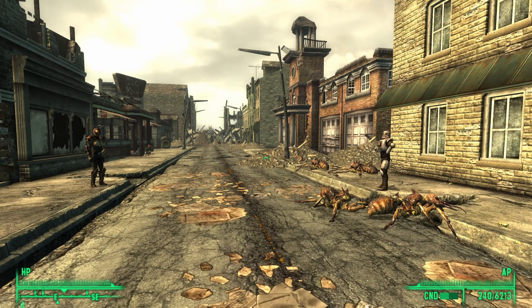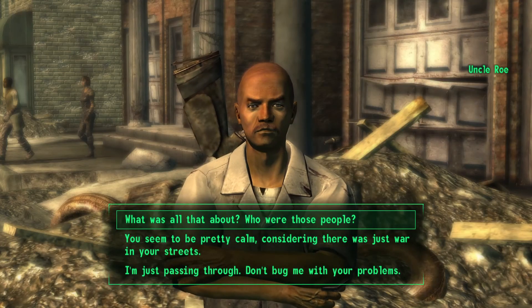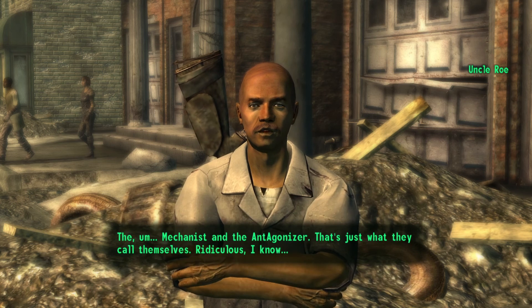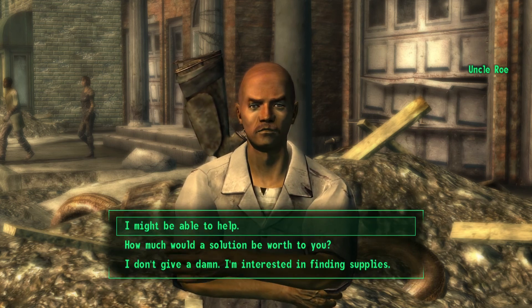The moment their fight is over, they will both run away and you will be approached by Uncle Ro. When given the option, select 'What was all that about, who were those people?' Then select 'I might be able to help.'